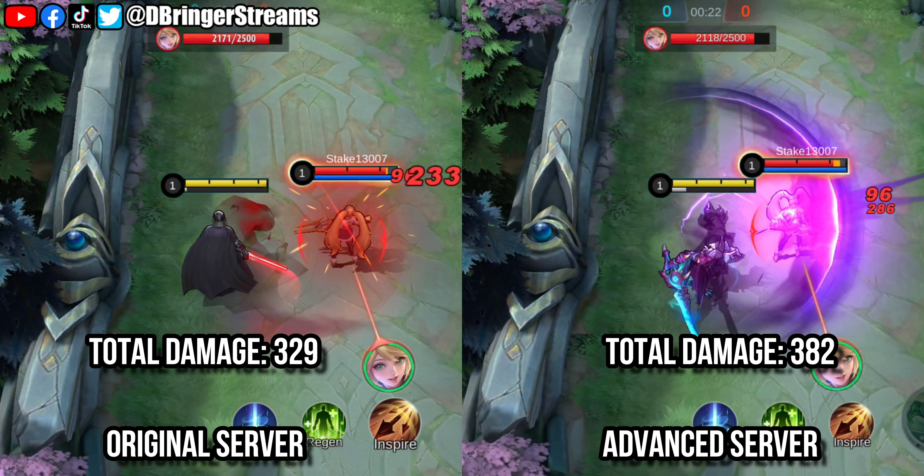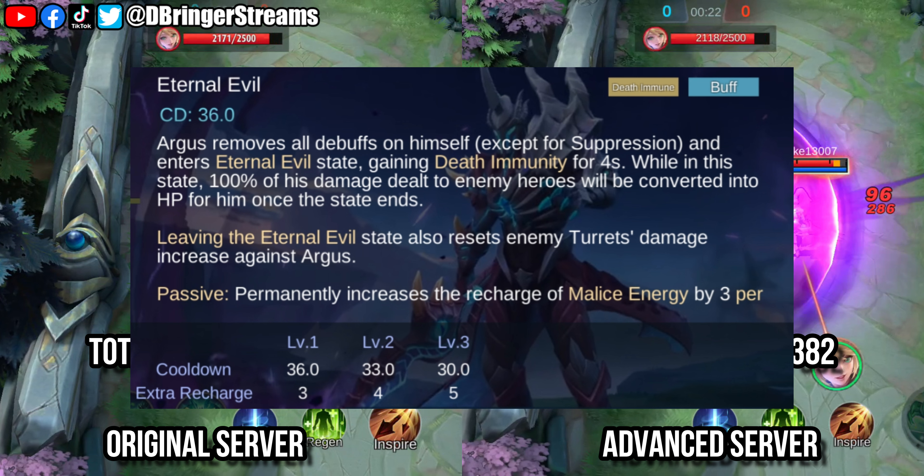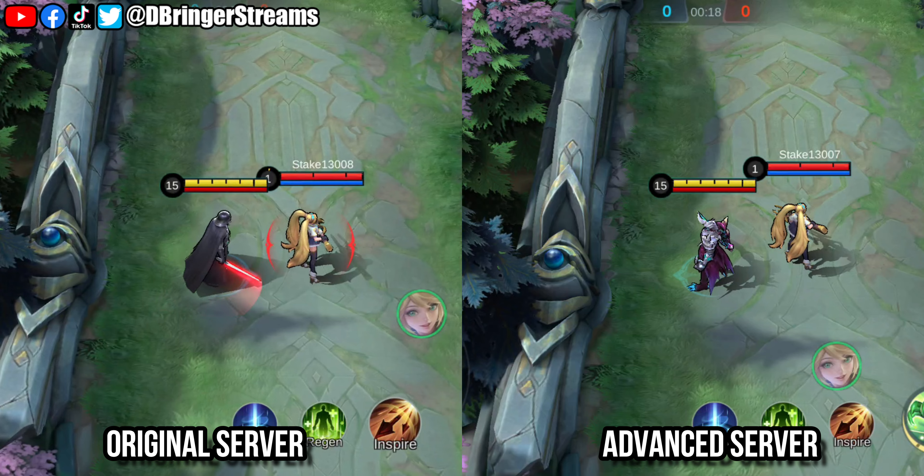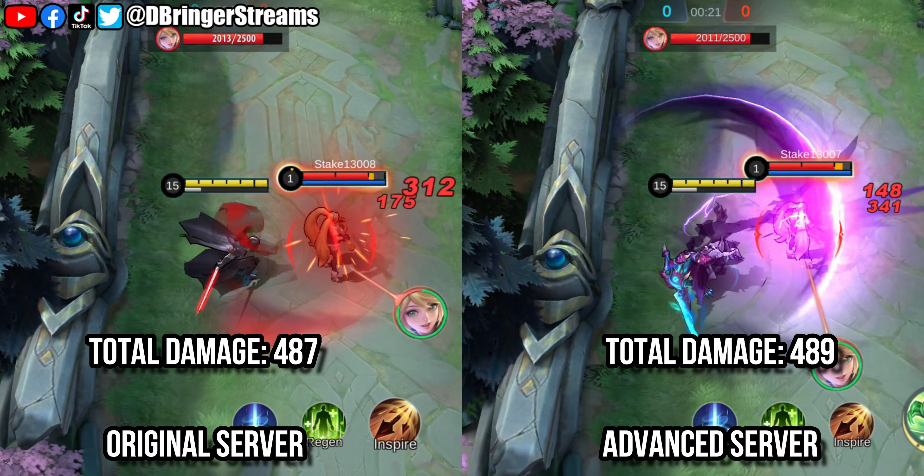In this test the advanced server version won. It might not seem much for some people, but this is a huge deal especially on the laning phase. Let's not forget though that the version on the advanced server no longer gains permanent bonus physical attack from his ultimate. With that said, let's go ahead and test both versions at max level. Even at level 15, the advanced server version won, though the difference was negligible.